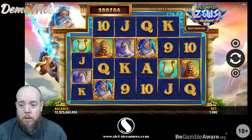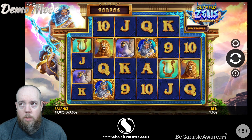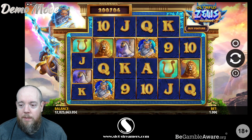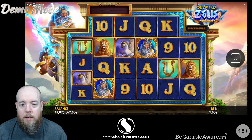So let's give it some spins — and actually, is Mount Olympus Greek or Roman? Whatever. We'll give it some spins and see how it does. So 50 spins, let's go.